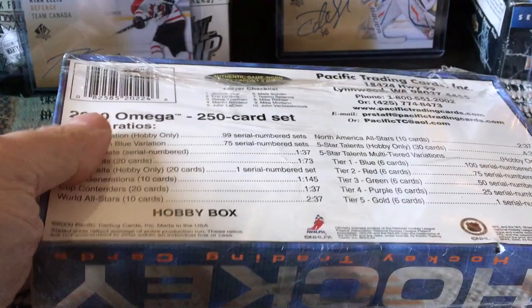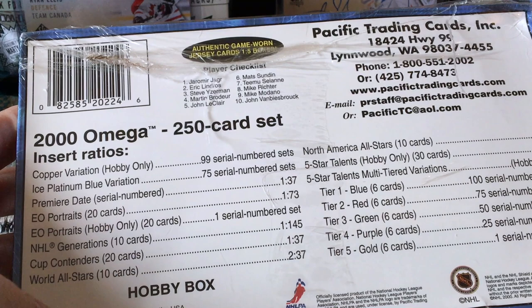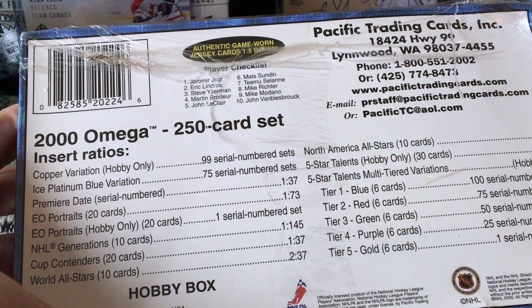We have six cards per pack, 36 packs per box — that's 216 cards total. The base set is 250, so we'd make headway towards that. For parallels there are coppers, ice blues, and premier dates. Premier dates are one-of-ones. There are also Electric Omega portraits — a 20-card checklist, one in 73, which is about a 0.49% chance, so roughly half of boxes would contain one.